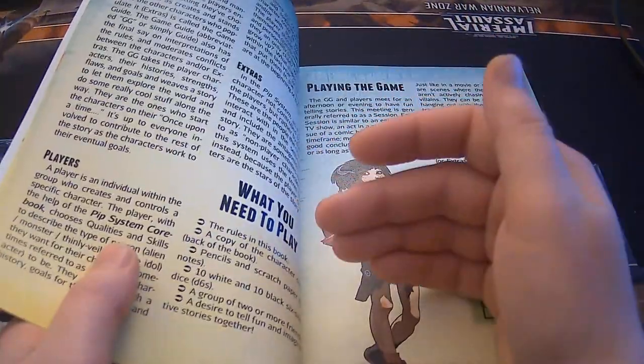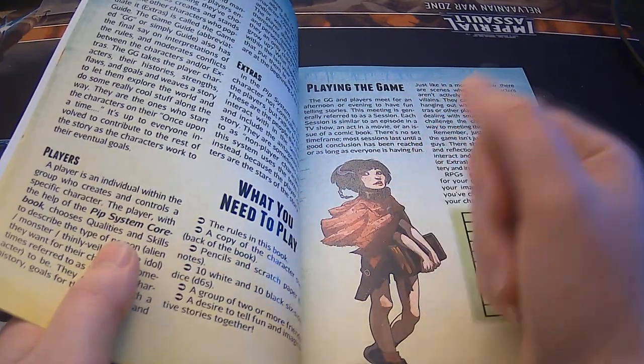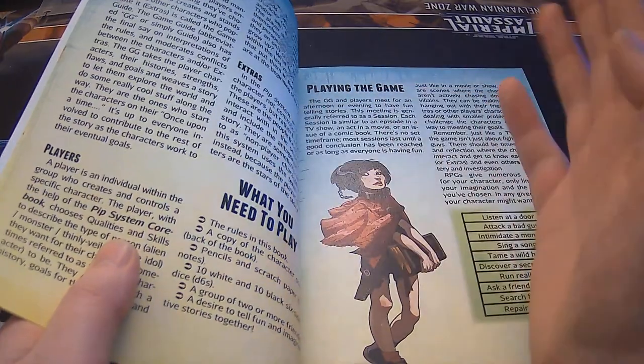What you need to play: the rules in this book, a copy of the character sheet in the back of the book, pencils and scratch paper for notes, 10 white dice and 10 black dice — all d6s.